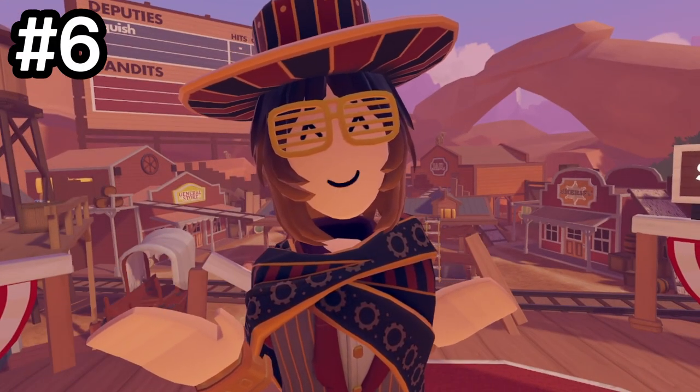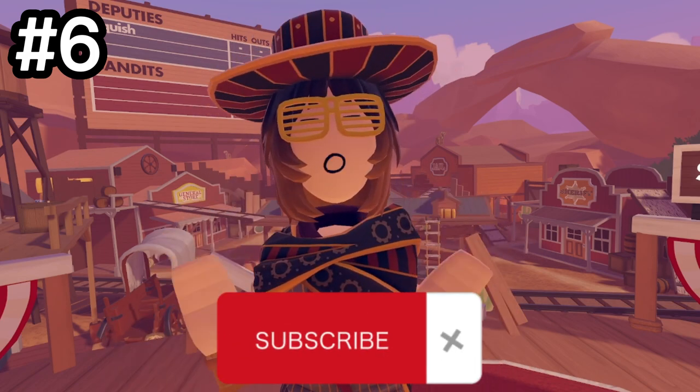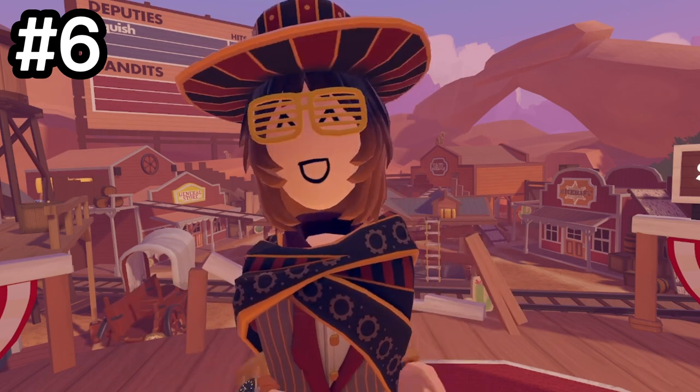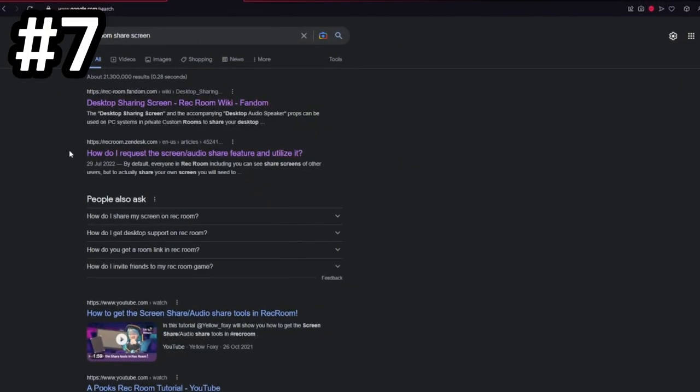Everybody knows that you can get outfit items from playing Rec Room Originals, but did you know that in Showdown, you can get three five-star sets? One of them is the Gunslinger outfit, and it's honestly the coolest one. This could cost you thousands of items in the token shop.